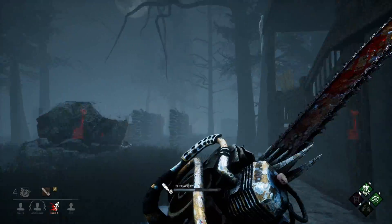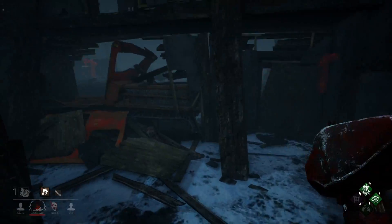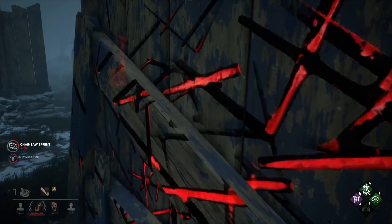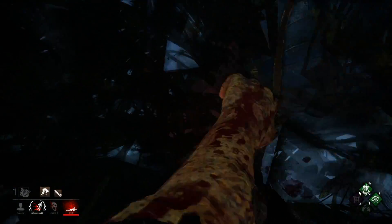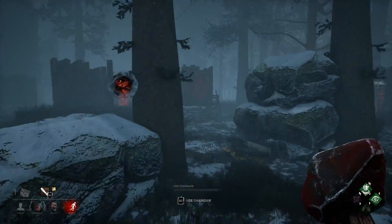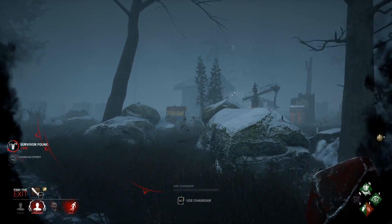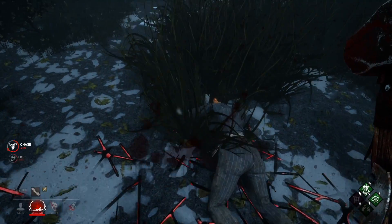Another benefit of this perk is that if survivors can't find your hex and want to prevent tokens, they're going to have to save when you're within 24 meters. This typically means you can walk right back to the unhook area and hit a survivor down fairly easily. This Claudette clip is great because the unhook gives me my third token right before I swing at Claudette. Since there are now three tokens, every survivor suffers from the exposed status, meaning I can immediately hit Claudette down into the dying state. After survivors figure out they are exposed, the search for the Devour Hope hex really heats up, as they want to deactivate it. I begin to tense up because I know I'm only one or two tokens away from mori-ing every survivor, and I really want to make sure I don't lose the hex now.